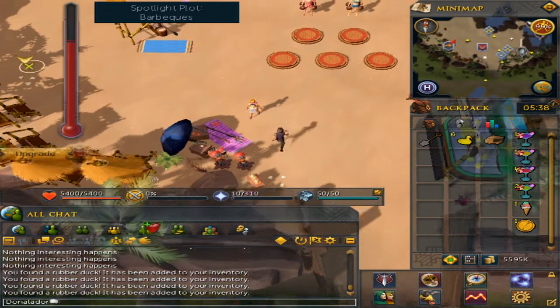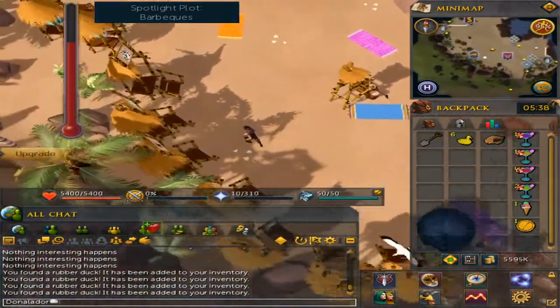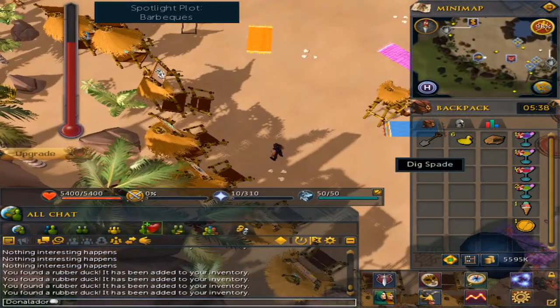Next up will be west, and it will be just north of the little shells. And that will be number seven.